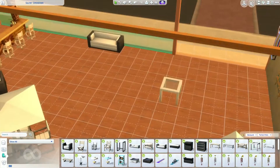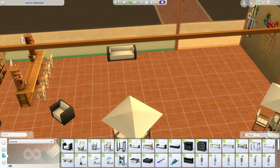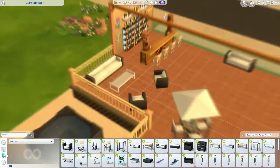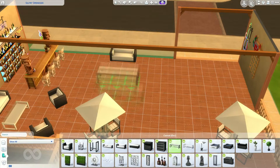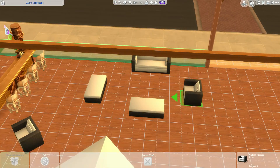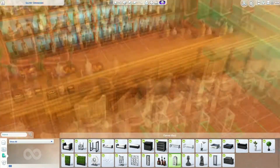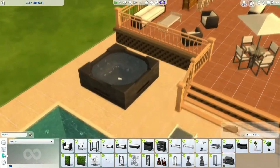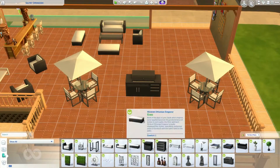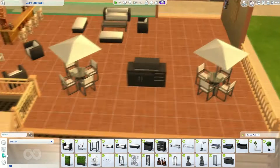It's simply called 'Beach Bar' and people have already downloaded it quite a bit, so it's pretty popular. I put in chairs and a barbecue as well because I wanted it to be a beach bar where you can grill, get drinks, use the hot tub, or use the pool — a very communal hangout area. I was inspired by Island Living content from game changers like The Sim Supply, De La Gracie, and Simlessness. For Oasis Springs, it's a very modern, trendy kind of bar with a beach theme.